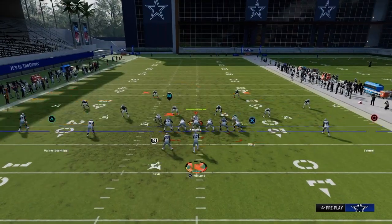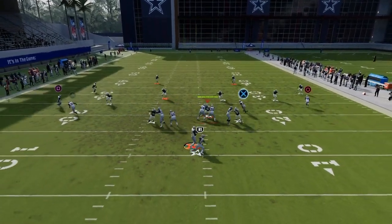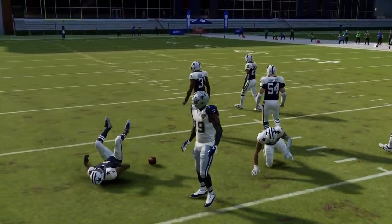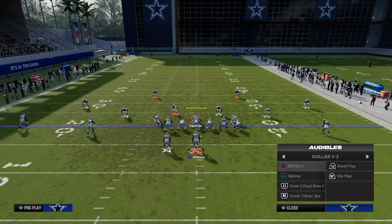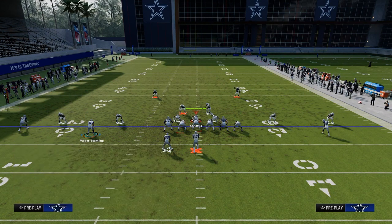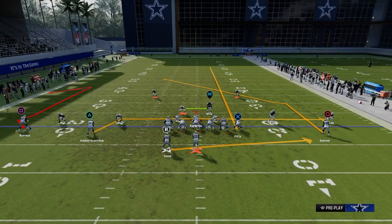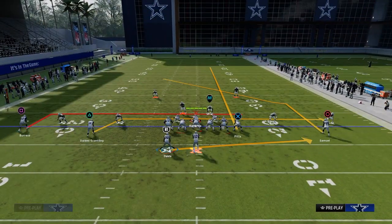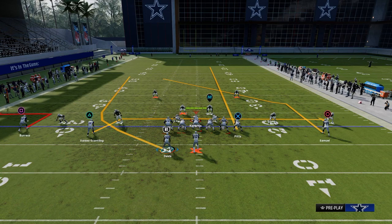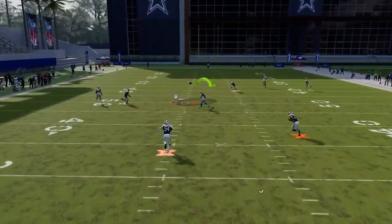If you want to do that without the tell of a motioned running back, just leave the play action or swing the running back to the right, and do the same basic thing. The running back floats over there and the main route is the main route — you see just how good it is. Another way I like to run this for the cover threes of the world: streak the tight end, drag the outside left player. On the left side you could backside in route, or wheel the running back, which is probably what I'd do most of the time.